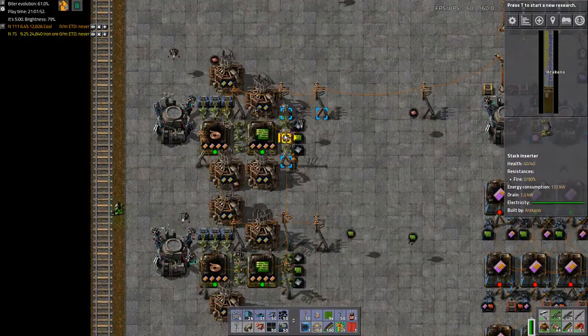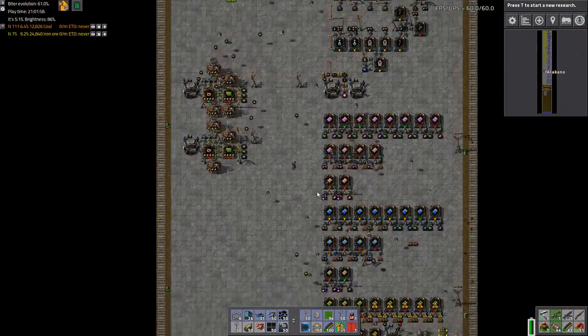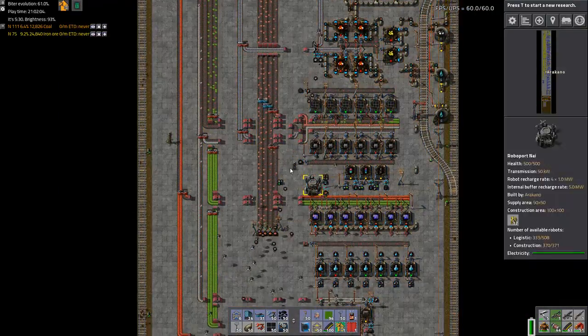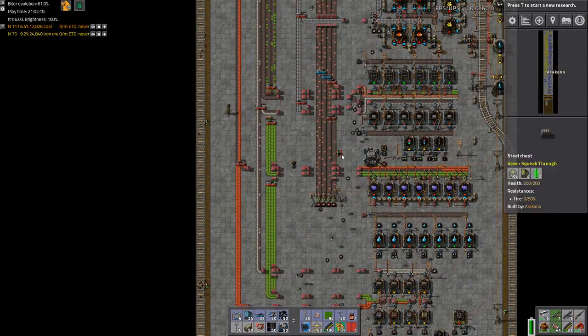So let's set a couple conditions on our output here so that they'll stop working — we don't need them to. But yeah, I still need to work on getting some copper squared away.